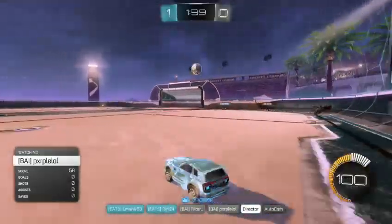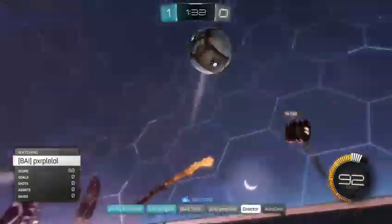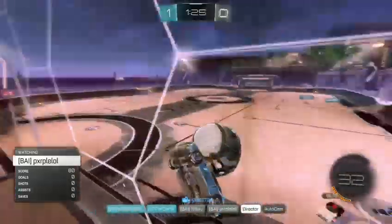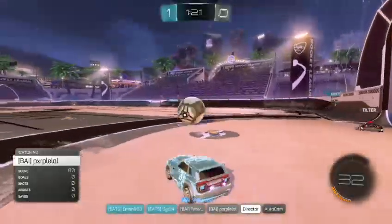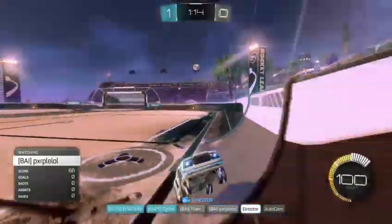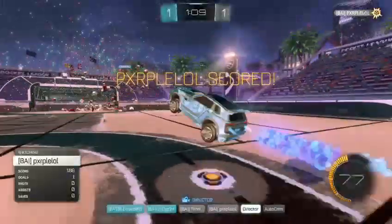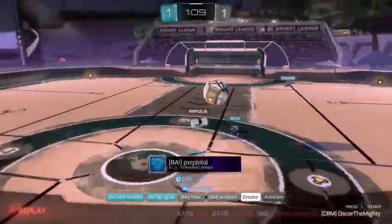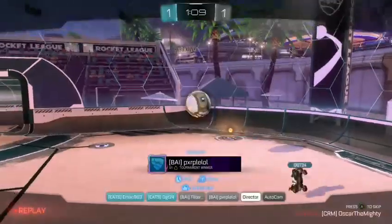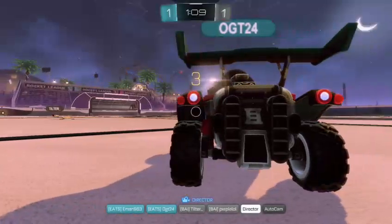Pretty neutral kickoff there, Tino's the first one to it. Ian's able to make a simple clearance but he gets demoed — Toxins have possession. Kaveh with the shot, maybe — cleared nicely by Ian. Toxins trying to regain form, defensively maybe a double commit from the Eats Fleet. Kaveh might have an opportunity with the ball. Ian back-flipping that one to the side. Ball is in the Eats Fleet corner — I think that was an own goal. OGT put it just out of Ian's reach.